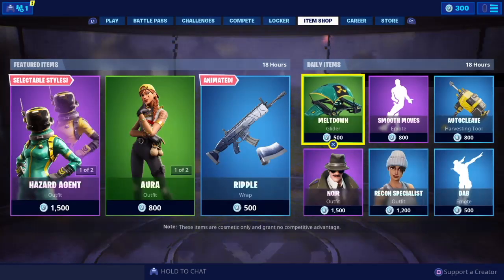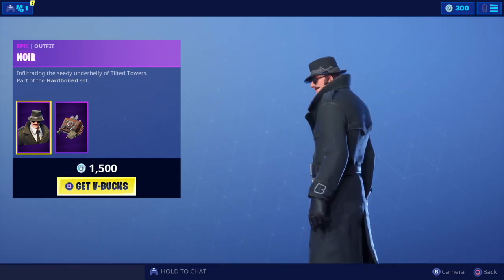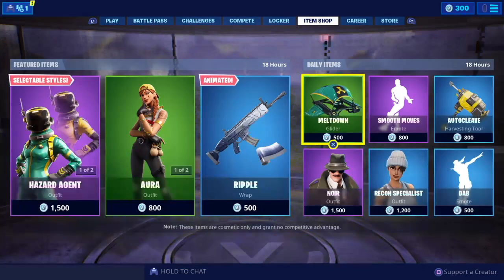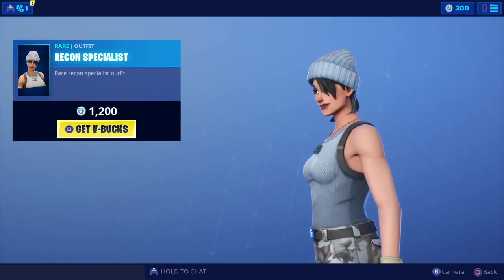Got Noire — not a fan of this one, I have to say, part of the Hard Boil set, just don't like the look of it. Let me know if you guys like it in the comments below. It does come with the back bling Clue Finder. And we've got the Recon Specialist — awesome outfit, love this one, no back bling on that one either.